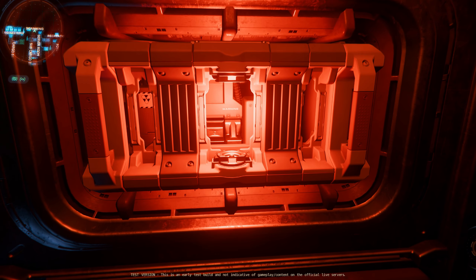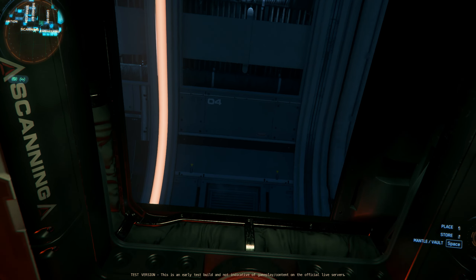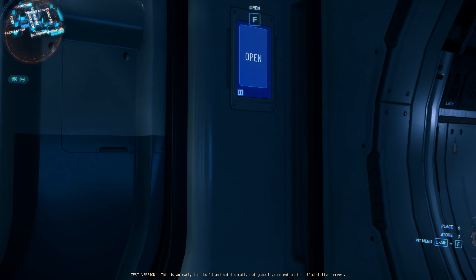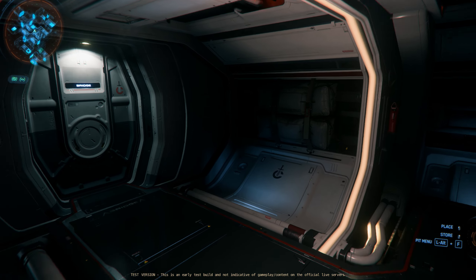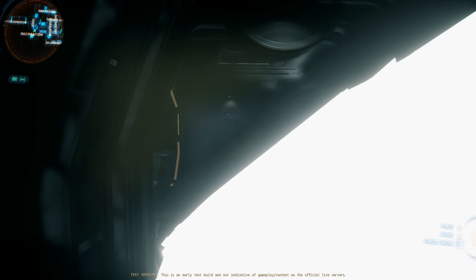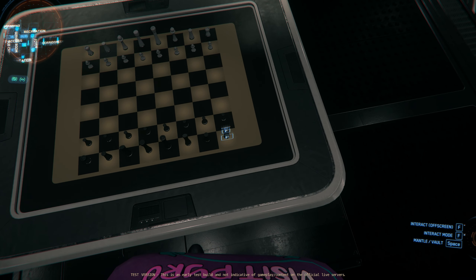This brings up an interesting point about multi-crew versus solo players who really need to get around. CIG has placed relays in different parts of different ships. The MSR has those crawl spaces underneath, which I adorably call 'chutes and ladders.' However, this created an accidental nerf compared to other ships. When I looked at the relays in the brand new Zeus MR and Zeus CL, they are extremely easy to access — just pop open a panel and done.